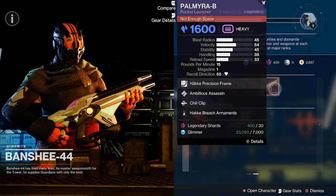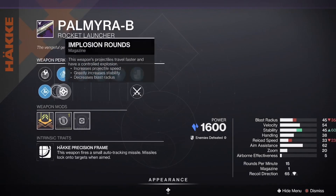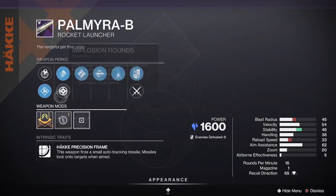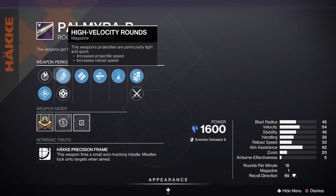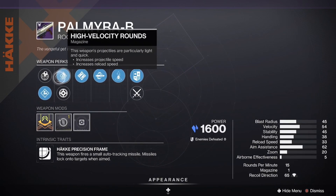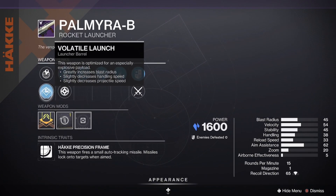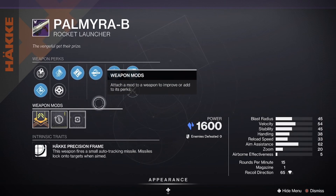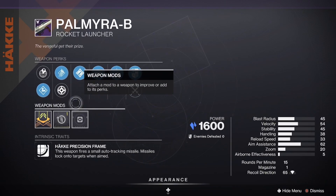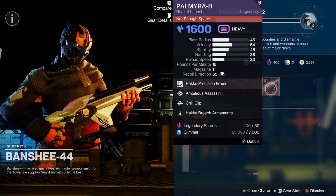And the Palmera B, which is a craftable weapon, coming in with Chill Clip and Ambitious Assassin. Nothing too great in the magazine — High Velocity Rounds would be good, but we have Black Powder and Impact Casing. Volatile Launch is good. Reload masterwork — an okay roll here for the Palmera B, but again, you can craft it and make it what you want.